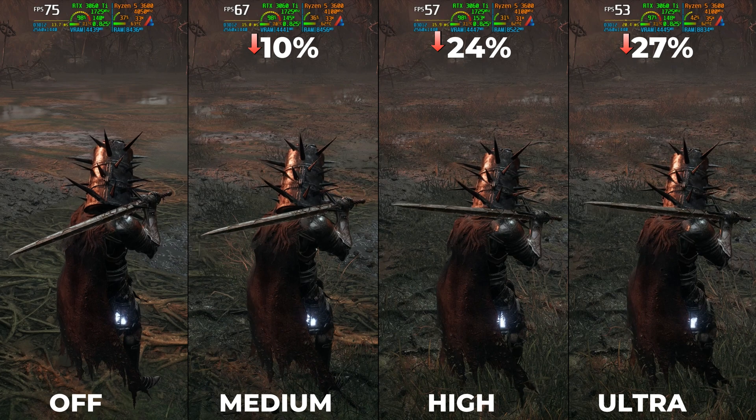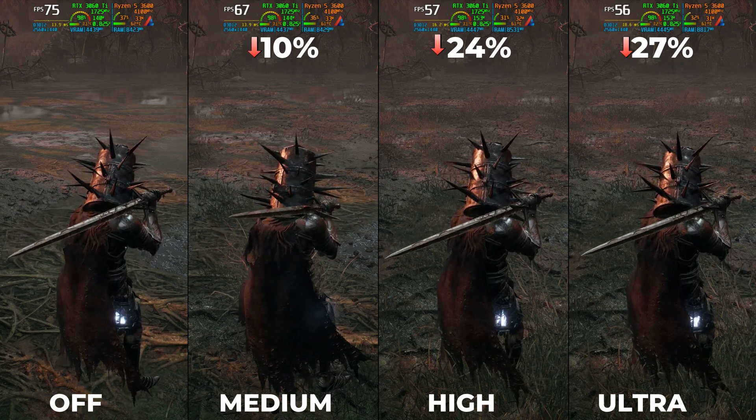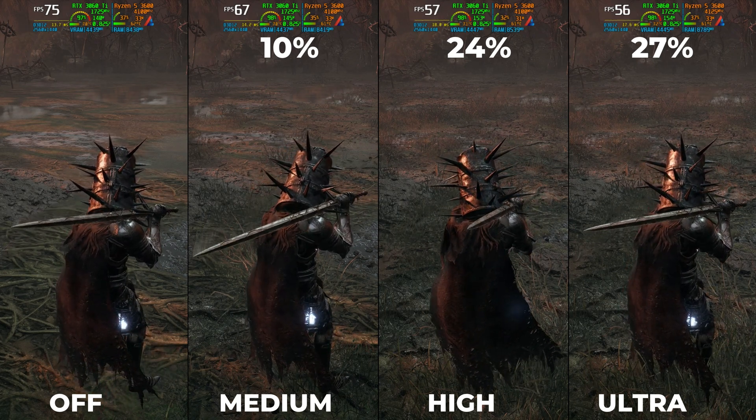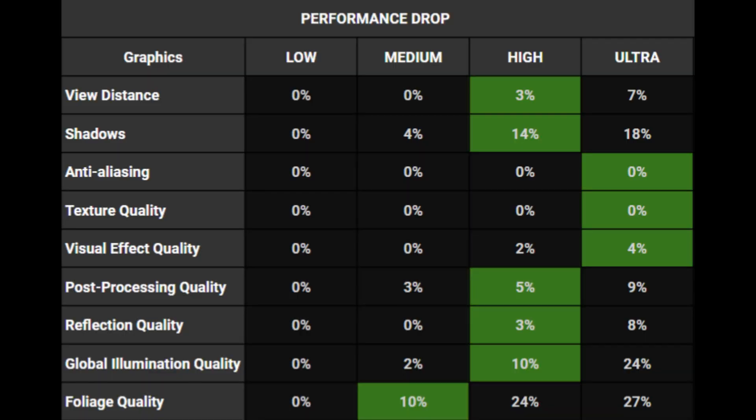Last is the Foliage quality setting. It controls the terrain quality and density of the foliage. Performance-wise, this is the most demanding setting after Global Illumination Quality — going from off to medium costs around 10%, to high costs 24%, and to ultra costs 27% in performance drop. Here is the performance drop chart I have created.